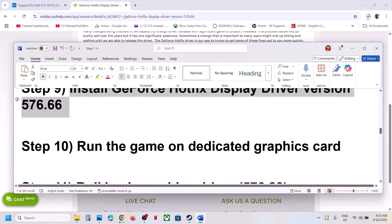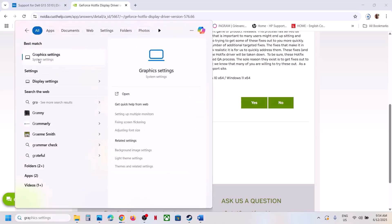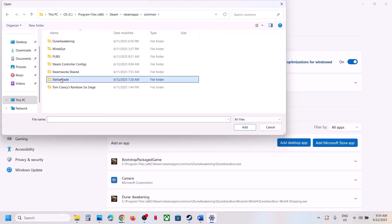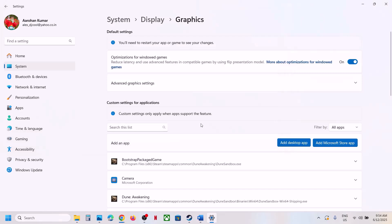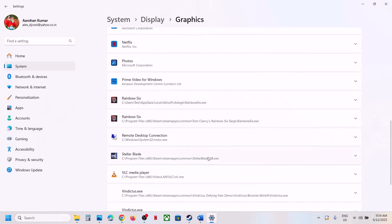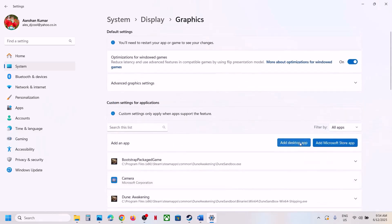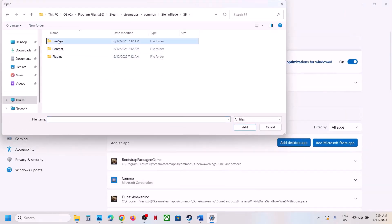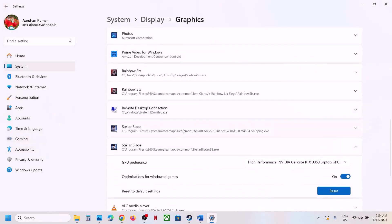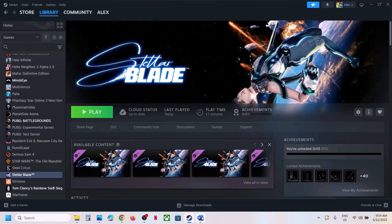If that does not work, run the game on the dedicated graphics card. Type 'Graphics Settings' in the Windows search box, click Graphics Settings, click Add Desktop App, go to the game installation folder, select the game EXE file, and click Add. Once added, find the game, click on it, select High Performance, and you will see your graphics card listed. Also add the SB > Binaries > Win64 EXE the same way and set it to High Performance. Launch the game and check.